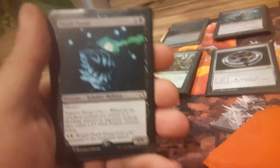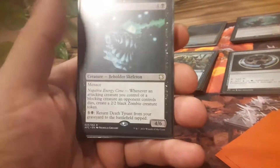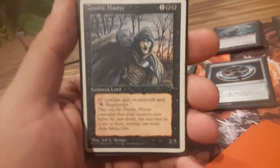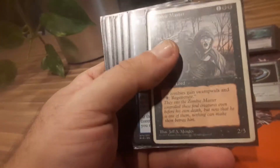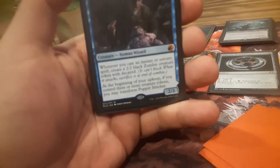Death Tyrant — not on flavor for being a zombie, but he does generate zombie tokens, which is why I threw him in. The classic Zombie Lord from 4th Edition. I wish he was classified as a zombie and not a lord, but he does what he needs to do — he regenerates all my zombies and gives them Swamp Walk. No Urborg in this deck, though, unfortunately.